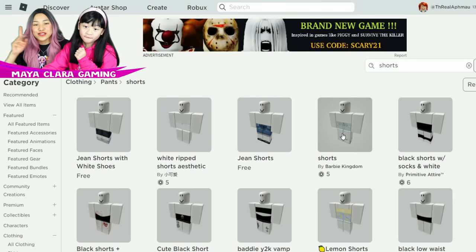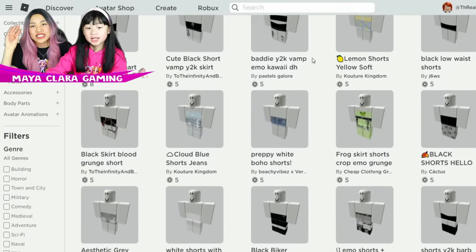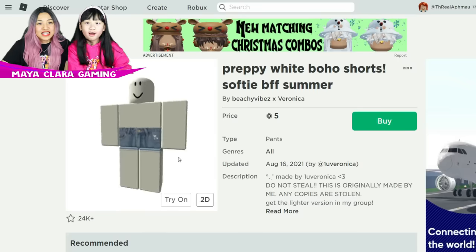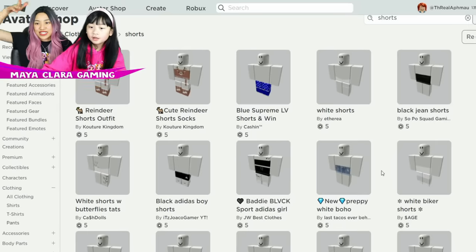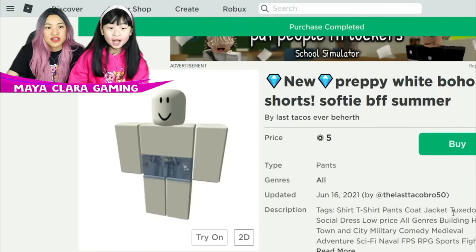Now we need shorts. In this picture she's wearing some jean shorts, so let's go through the shorts. That one already looks pretty similar, besties. We're trying to find something exactly like the picture — we want to get 100% accuracy. I think it should be a little bit darker, the jeans. There's a lot of cute shorts here. This is it, besties, for sure. This one looks perfect and it's lighter jean colors.